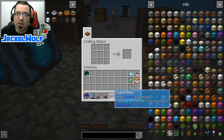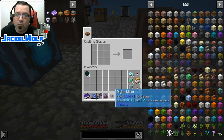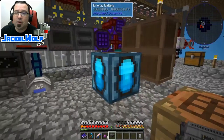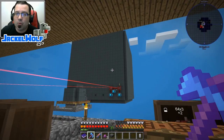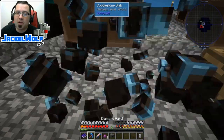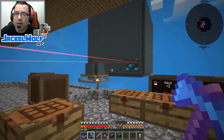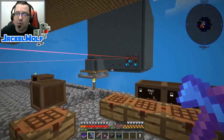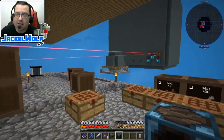Now this is what we're going to be using in the Twilight Forest to digitally mine the uranium and the thorium that we are looking for without us actually having to go out and get it ourselves. It is going to require a little bit of power. So I've gone and borrowed one of the batteries from our 24x24x24 fission reactor just so we've got something over there. You can set up a flux network and go back and forth, but that's going to be a whole episode in and of itself. This battery should be more than enough to get us what we need to do.